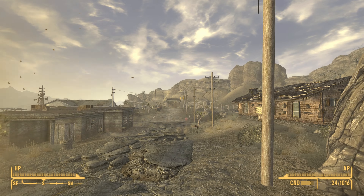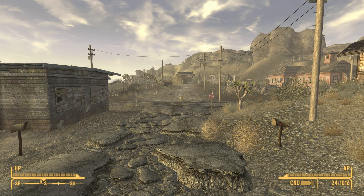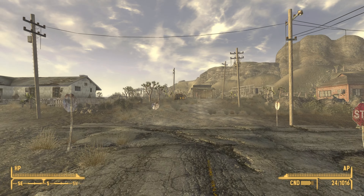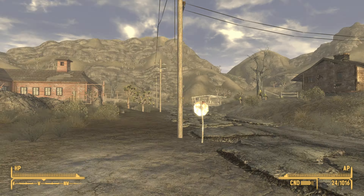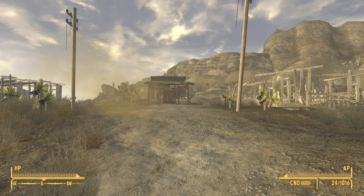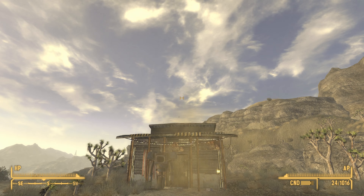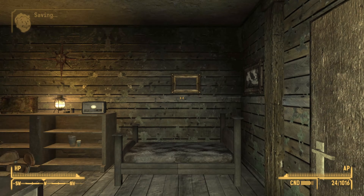As soon as you leave the Dog's House, if you turn right and follow this road all the way to the end, you will find Victor's Shack. This is pretty much an early player home. There are some other homes within Goodsprings as well, but this is probably one of the more convenient ones because of the container options and the bed options available.